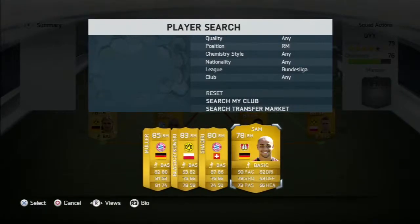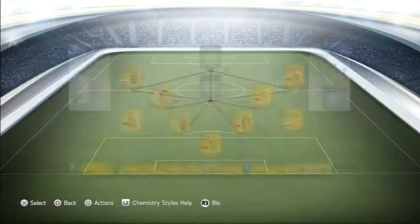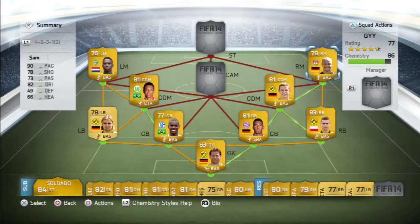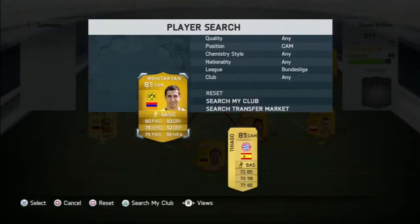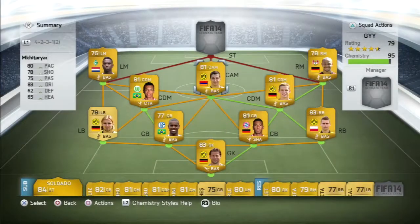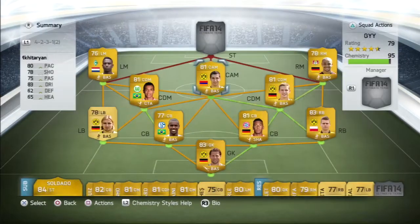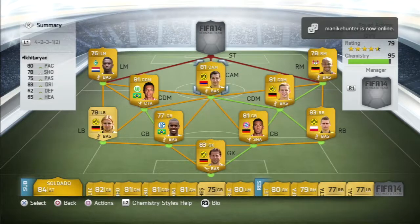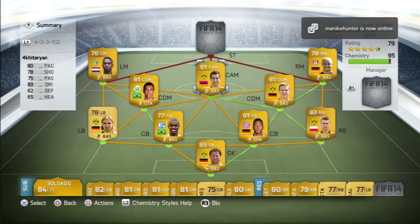At right mid I've tested out many players and honestly the best I've used is Sam. He's just unbelievable. I've only played two games with him but his pace is just ridiculous — beats Blaszkowski, beats anyone I've tried in that spot. At CAM we've got Mkhitaryan, who played two games and scored a goal, and he only cost me 1,300 coins. Why would you not buy Mkhitaryan for 1,300 coins?